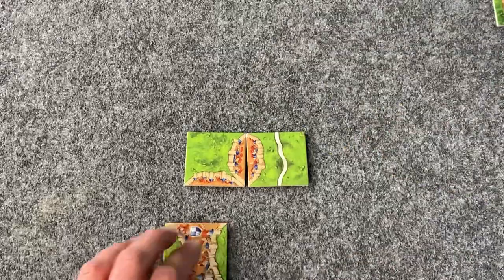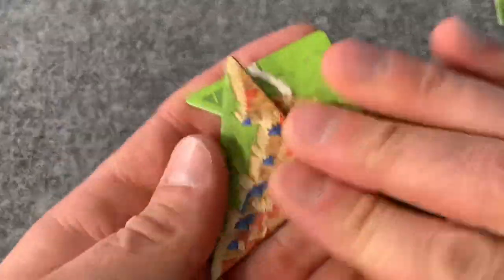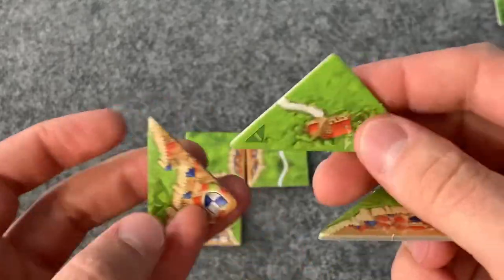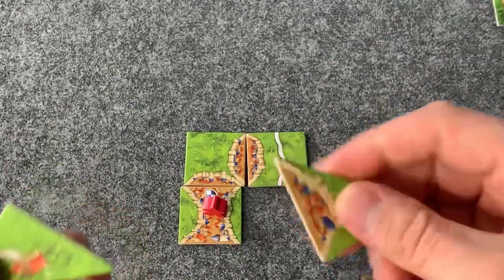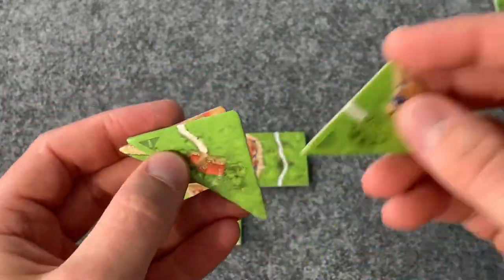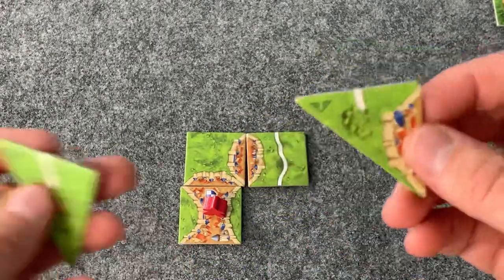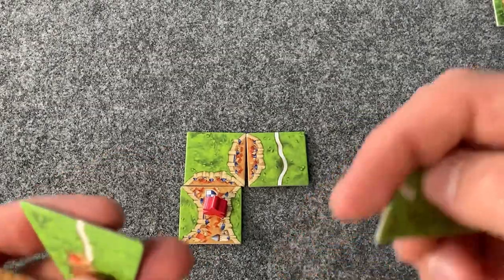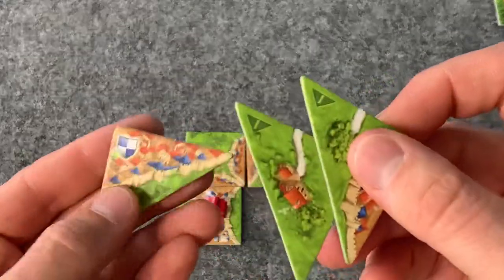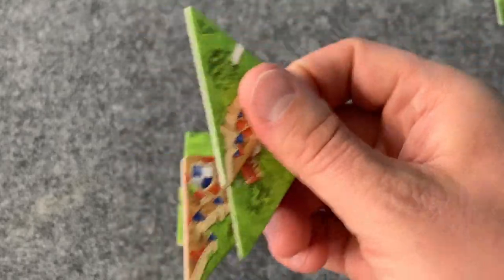Player 2 is going to take this city. We can guarantee ourselves to end a road. The half tiles are played instead of drawing a tile, so you have to know what you have. If at the end of the game you still have tiles left over, too bad — the game is done when the last tile of the draw pile is drawn. If you have any halflings left over, you don't get those potentially extra points.